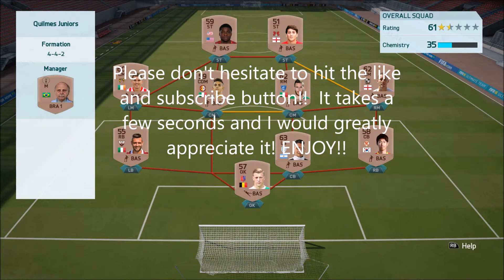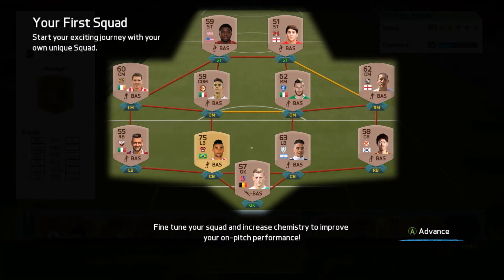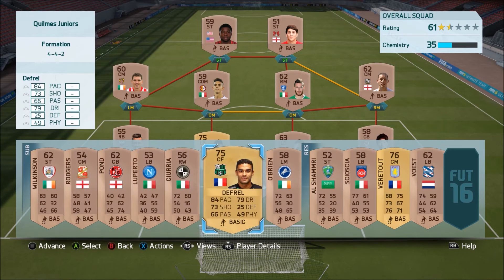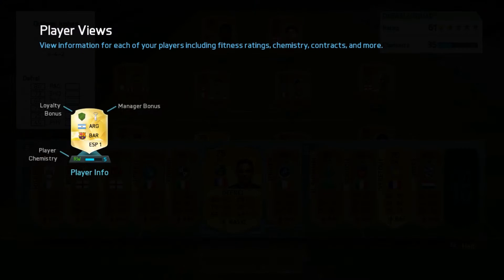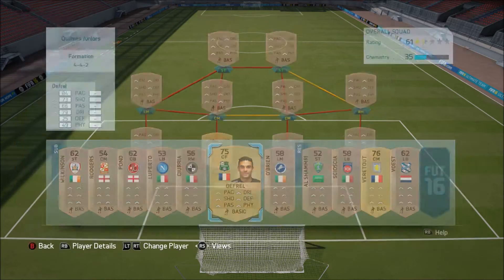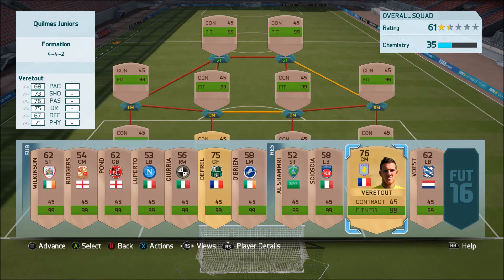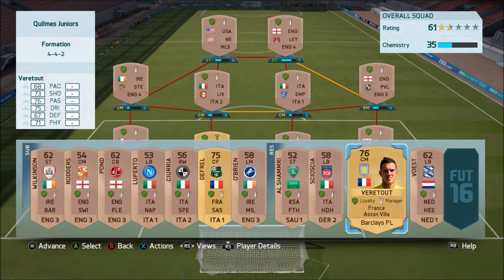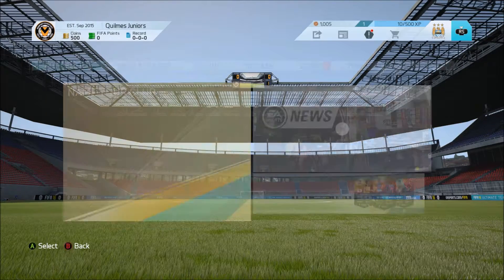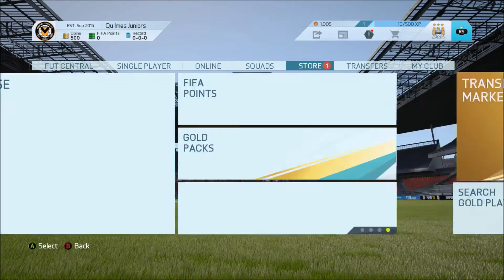What's up guys, it's JTLNHD here, and today I'm bringing my first episode in my Road to Glory series. In this series we will be grinding our way, earning as much coins as we can to create the ultimate team to get us to D1. This is our starter squad - got a few French players, decent players, but there's not a lot of players with great chemistry, so I decided to open the free pack.